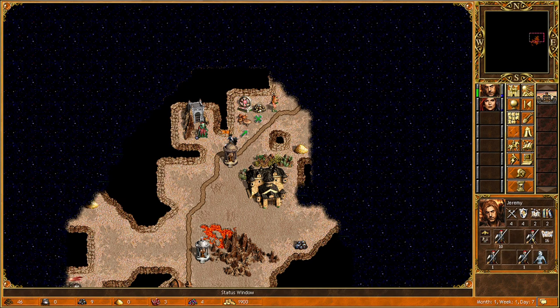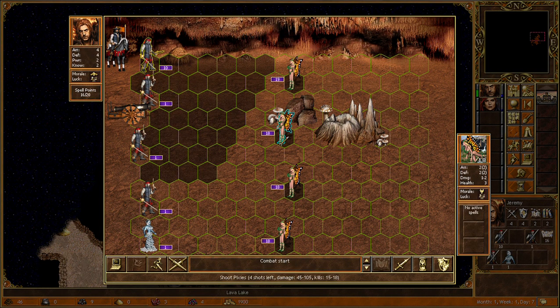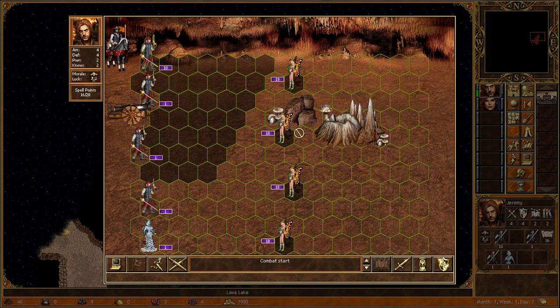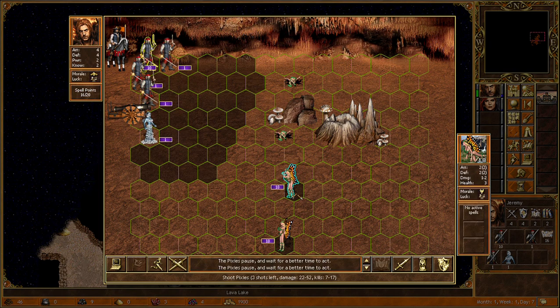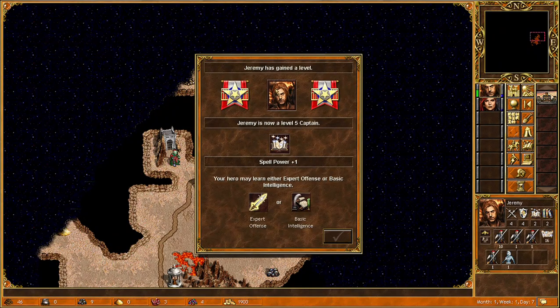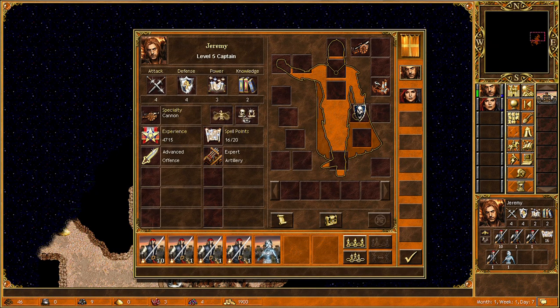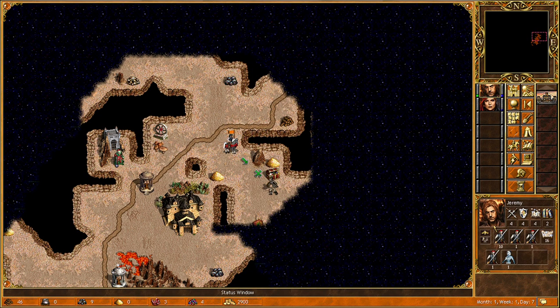I think this setup would be fine. This one can reach and this one can reach. Let me take down this one and step up here — this one could take down there, and this one can take out almost all of them. Then I can save a pirate. Basic intelligence is not a bad skill for a might hero — in the future we'll definitely have some spells on Jeremy.